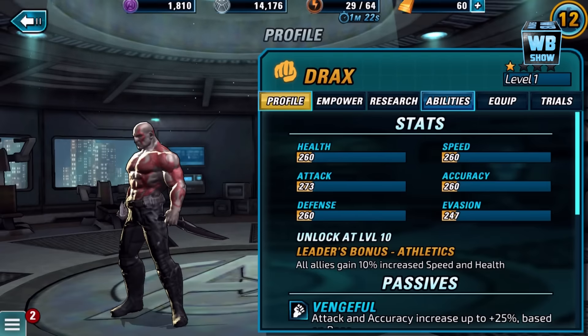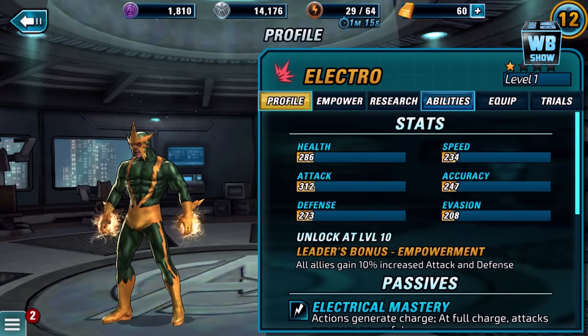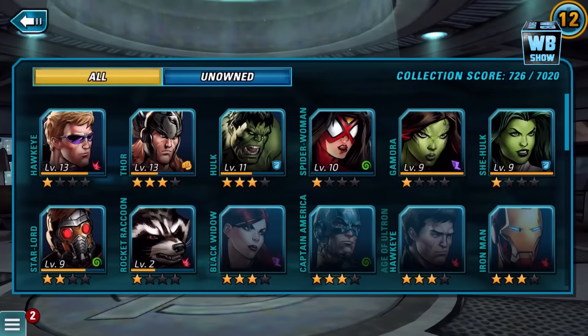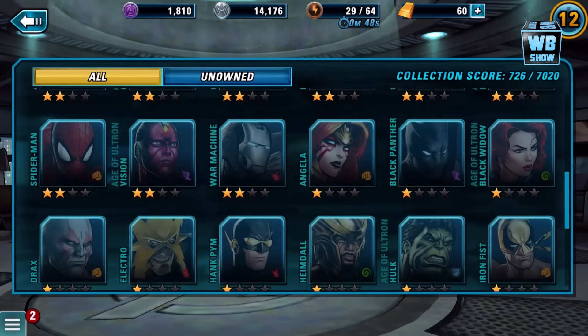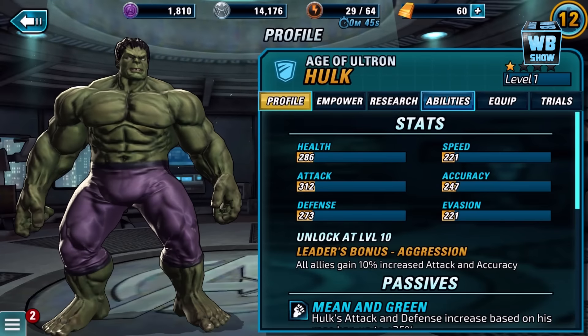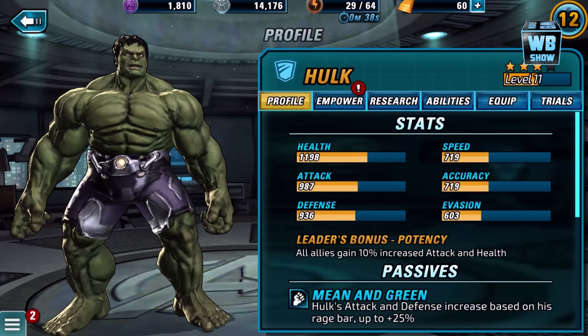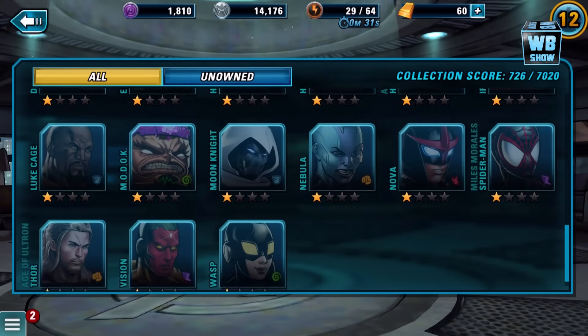Going down a bit more. Drac. Electro — I missed out on that one; I'm not sure if they still have it. It was free if you completed a certain thing. Hank Pym — I'm not sure if I completed it. There's Heimdall — 'Open the Bifrost, Heimdall.' There's the Hulk, Age of Ultron Hulk. What's the difference between this one and my Hulk? It looks the same — the pants are different, I guess the face is the same.